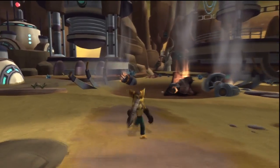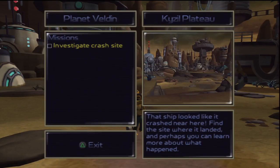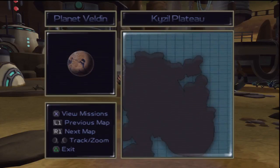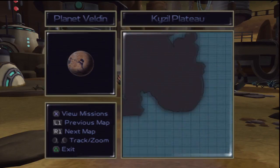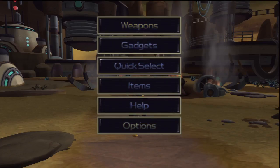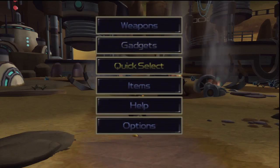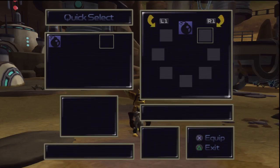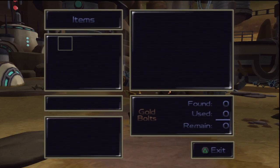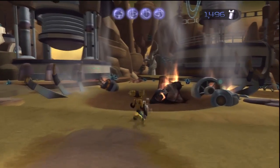Before we do that, I should cover some things. Select gives you an objective screen — 'Investigate crash site' — plus an overview with map controls. We can move around if there are bigger areas to explore; our next planet actually has several ways you can go. The Start screen gives us a weapon screen, gadget screen, quick select, an item screen, gold bolts found/used — there are none in this area — and a help/options screen.